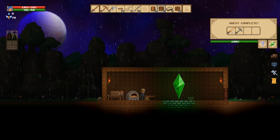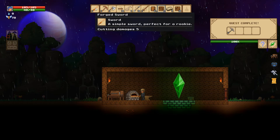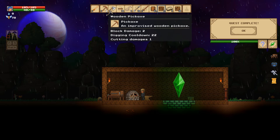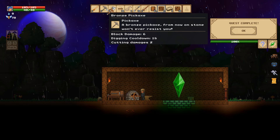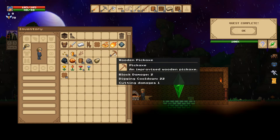We got a forged sword — five cutting damage instead of three like the wooden one. And this is really cool: the bronze pickaxe has six block damage with a different cooldown and cutting damage compared to the wooden one. This is a meaningful upgrade.